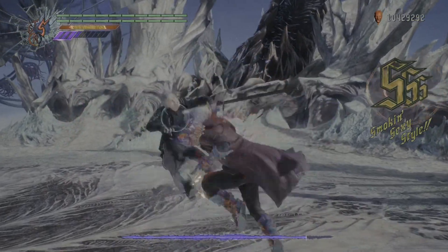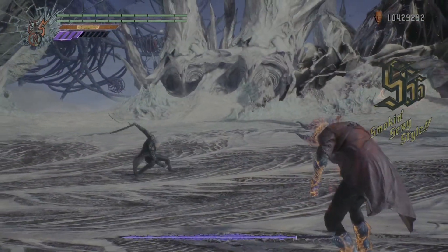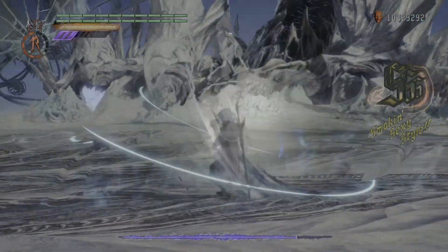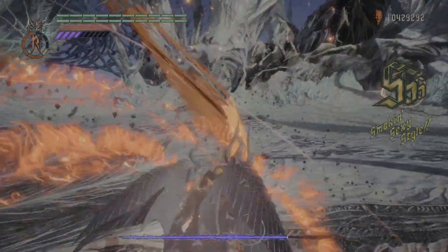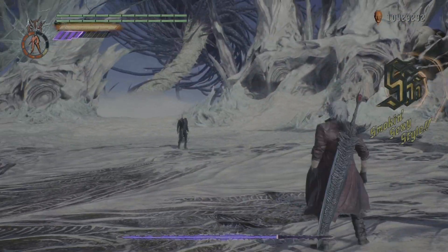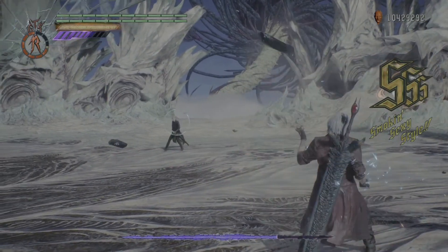When you're practicing and learning this, the best thing to do is always block early rather than block late. If you block early, you'll just get the regular guard — it'll cost a little bit of your Devil Trigger gauge, but you won't take any damage and it won't drop your combo. If you block late, you're going to take massive damage, and Vergil has the potential to juggle you. So try to avoid that if you can.